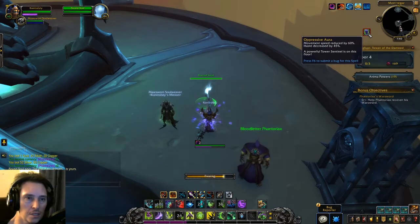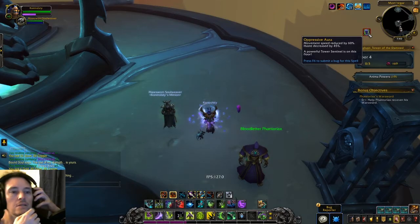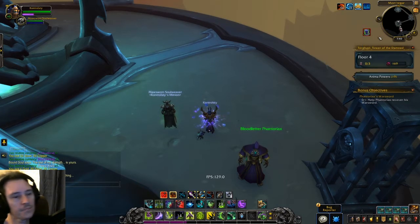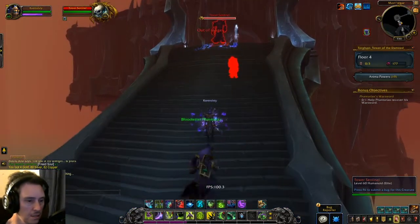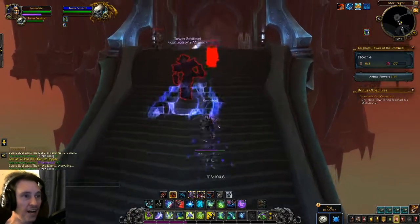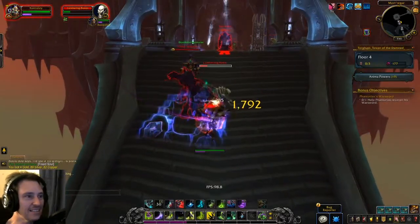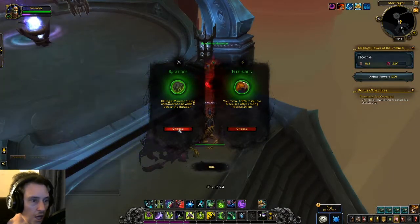Slowed. Movement speed reduced by 60%. A powerful tower. Powerful tower central is on this level floor. Like a boss, maybe. I don't think I can imprison them. Awesome guys. Oh my god, elite. He only lasted a second. You move percent faster. Oh my god. Nice.